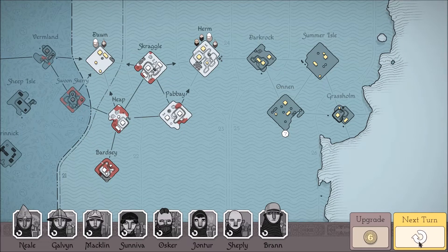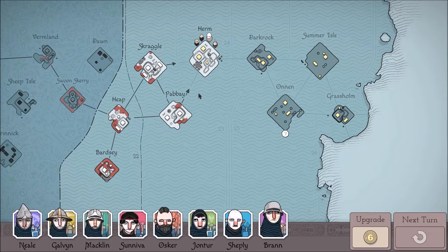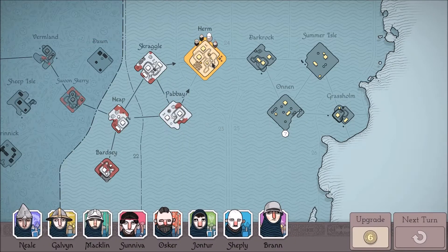Hello my friends, welcome back to another episode of Bad North, Jotun Edition with Minotaur's BLT. Almost forgot the name of the game — that would be very unfortunate. Alright, so it costs 7 to upgrade to get one of the abilities, so we're not going to bother with that right now.